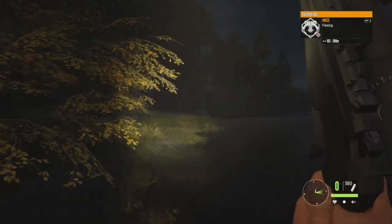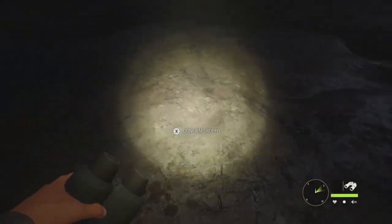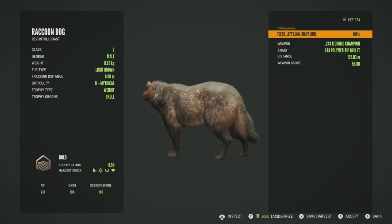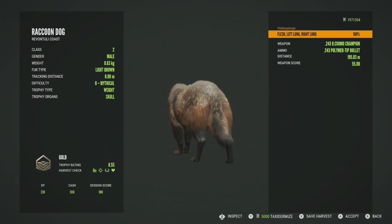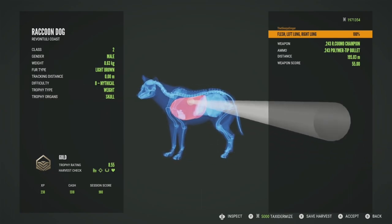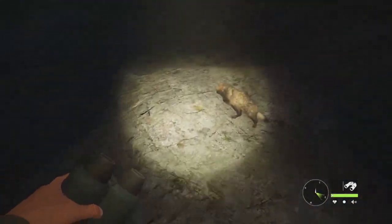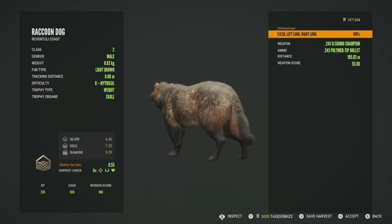The female is going to flee, but let's check him out. Our mythical raccoon dog was technically diamond potential since he reached 9 — also max weight potential — but he won't be a diamond since he's a mythical. He'll be a gold at 8.55; got him in the left and right lung, a fantastic shot at 195 meters. He was actually on the rocks, not in the bushes like I thought. Diamond is 9.29, so he wasn't really close to it.